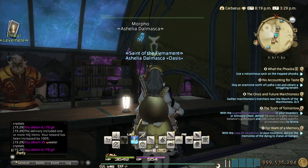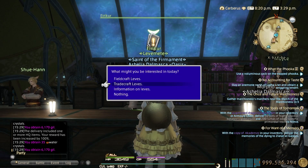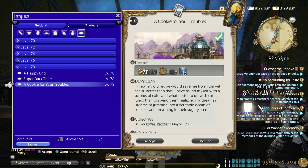That's two allowances done and we've already made 36k guild. The coffee biscuit is really easy to make — all the materials can be gathered by botanist.